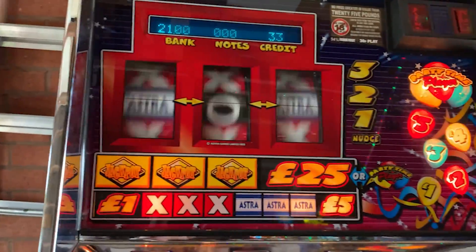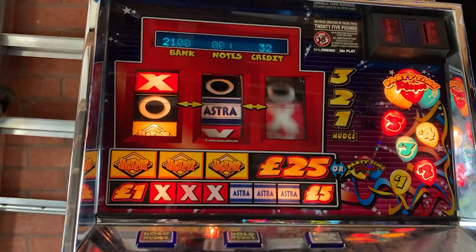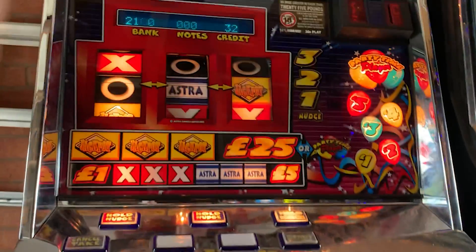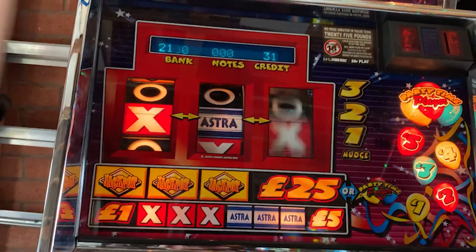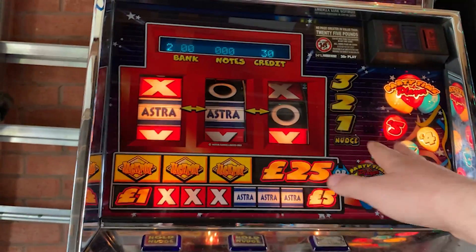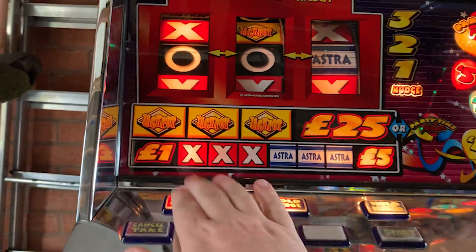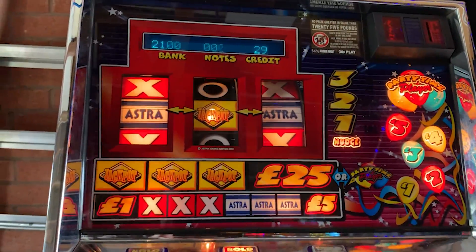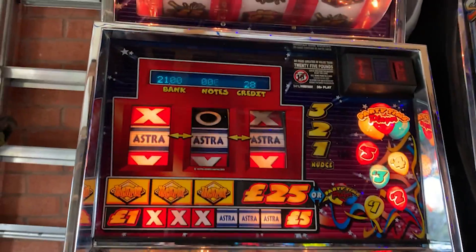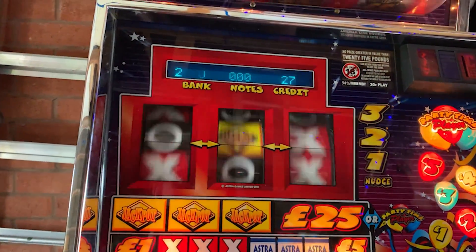You don't usually see these machines in the five-pound areas — they're all in the casino areas. So the fact that there's a five-pound decal in there is just weird, I've just never seen one before. I've only ever seen them at 25-quid jackpot, 30p play in the casino area. And they're always stood next to a Bullion Bar, like the single-player Bullion Bar.